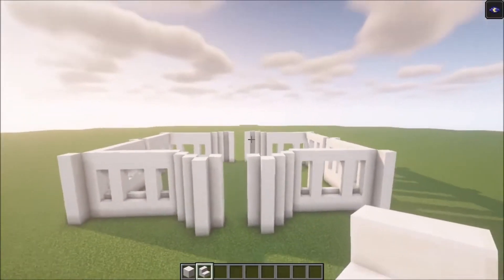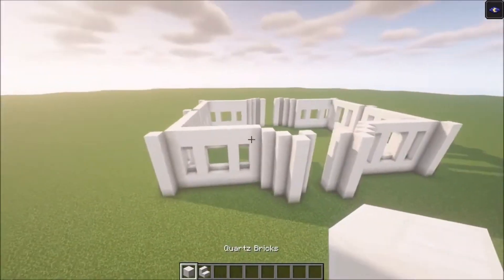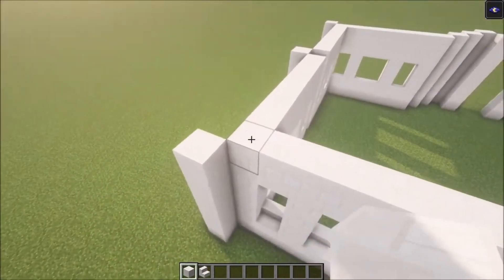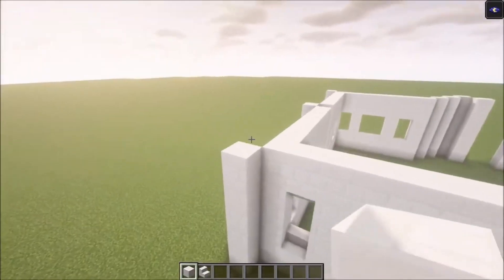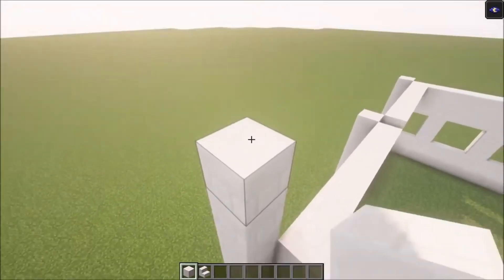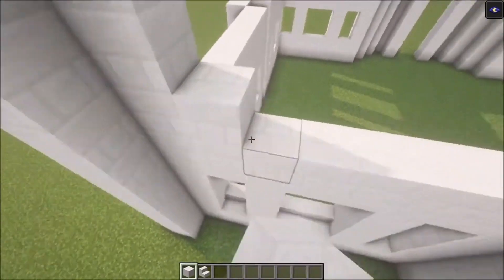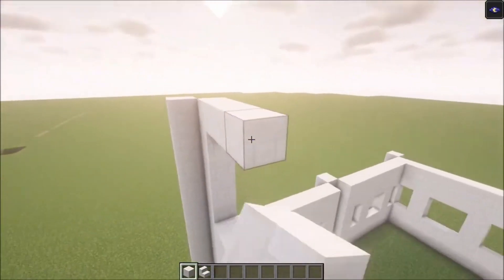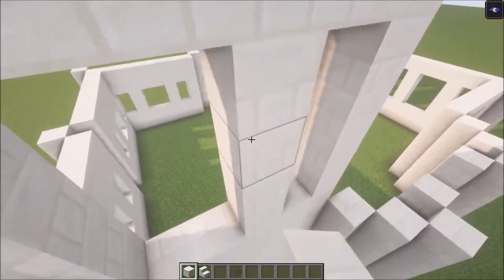Once you are done with all the sides it should look like this. Now we're going to add another floor on top. There are two ways of doing this — you can add a row of course blocks and go up five blocks — but I find this way easier: go on this side and go up six blocks: one, two, three, four, five, six. Build this up, add a row of blocks on top, go up, and you can basically get the same shape for the windows.